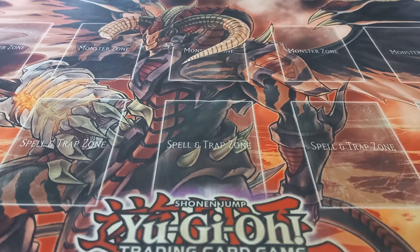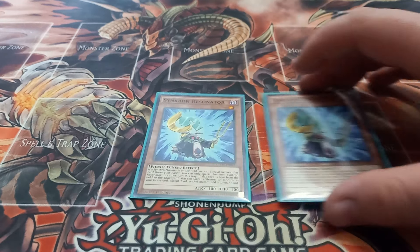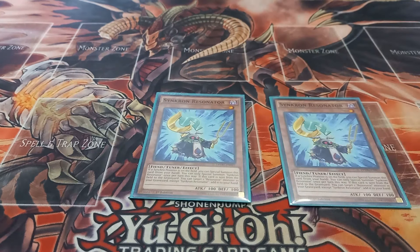Starting off with monsters, I play two copies of Synchron Resonator. Synchron Resonator has the effect that if there's a Synchron Monster in play you can special summon it, and if it goes from your field to your graveyard you can target a Synchron or Resonator monster in your graveyard except for Synchron Resonator and add it to your hand.